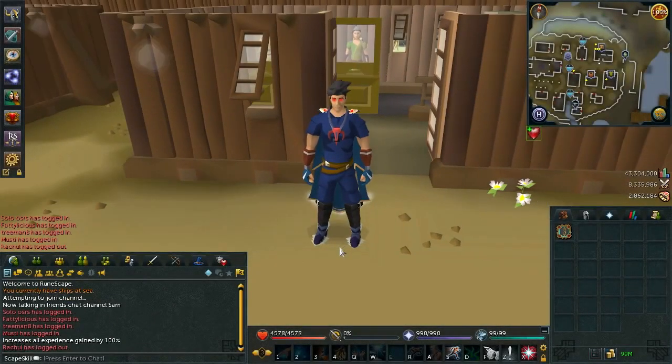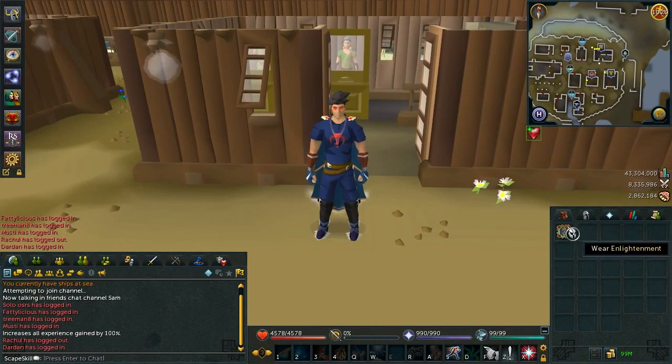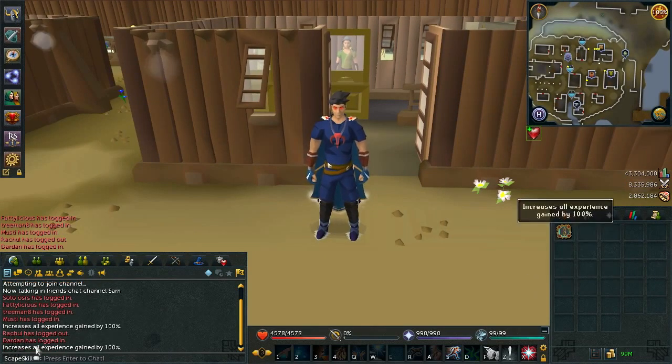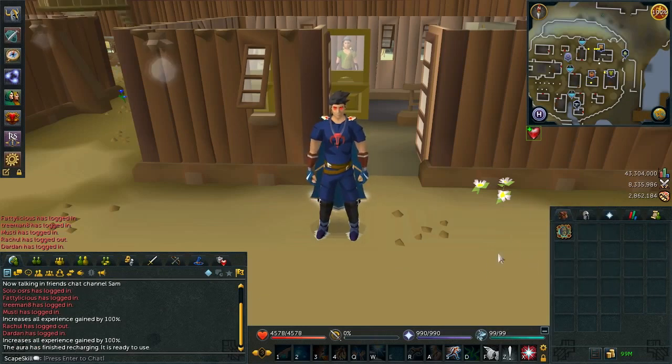Hey guys, what's going on? It is me, Sam. Welcome to this video. I'm going to be focusing on the new Enlightenment Aura, giving you guys the best information for how you can use this and make the most out of it. Because if you don't know already, this aura will give you double XP for two hours every week through the months of June, July and August.